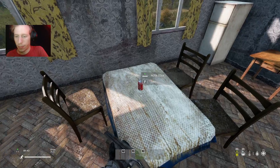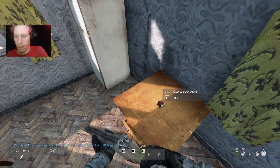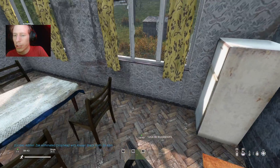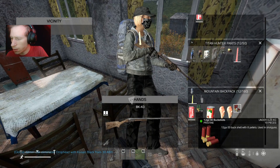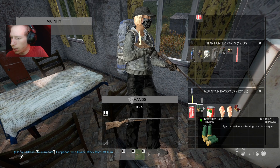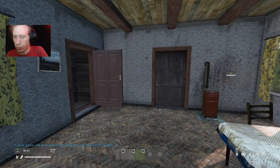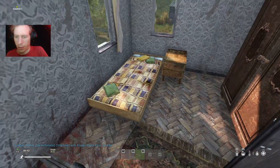We got another drink. Found some buckshot — what is this other ammo? Rifle slugs. Eight pellets on the buckshot, and one rifled slug — rifle slugs mean greater accuracy, I think.